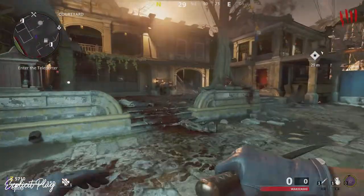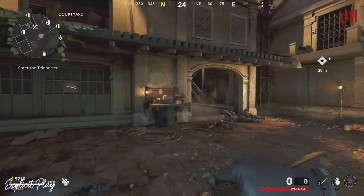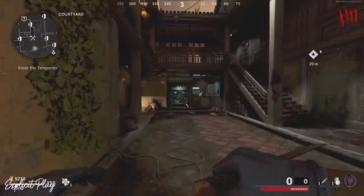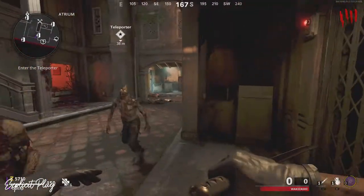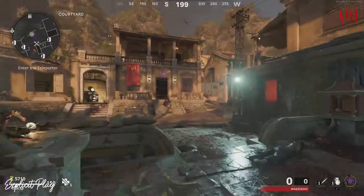Welcome back to the channel, it's Gazit, I hope you're all having a fantastic day today. In this video I'm going to be giving you guys a straightforward way on how to unlock Pack-a-Punch inside the new Zombies map, Firebase Z.